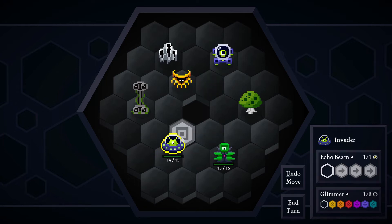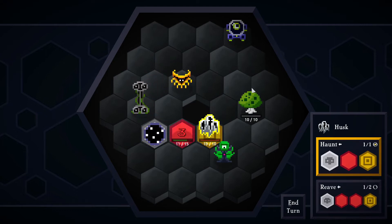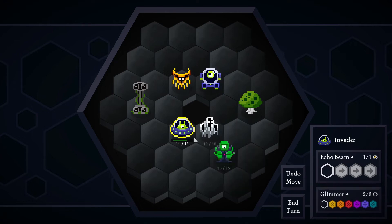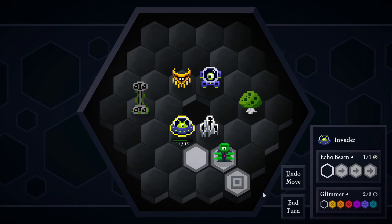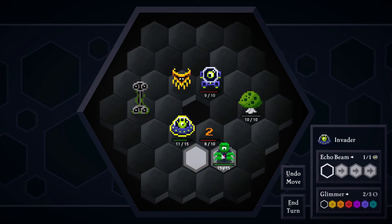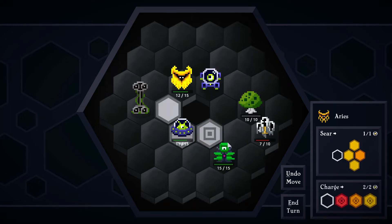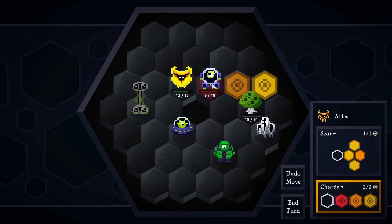I can move here, maybe try this. Glimmer — what is this? Glimmer, two or three. The mutant. Expel. Glimmer, Aries, Charge — I can do the attack.